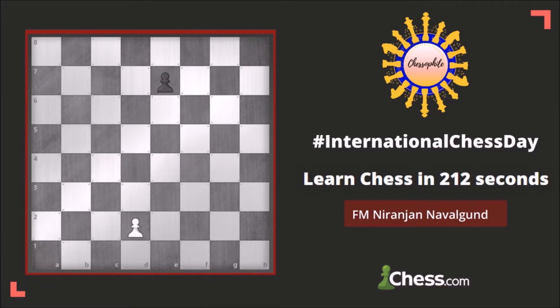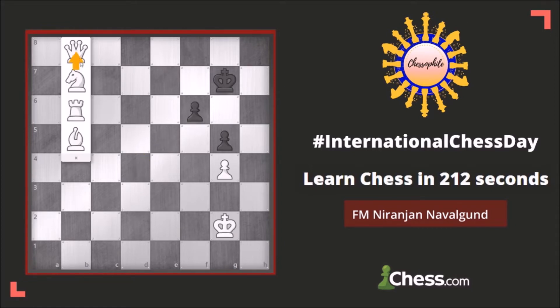Pawns are on the second rank in their starting position. They can go one step further or they can go two steps further on their first turn. Pawns can only capture diagonally. When the pawn reaches the last rank, the pawn can get promoted to either queen, knight, rook, or bishop.